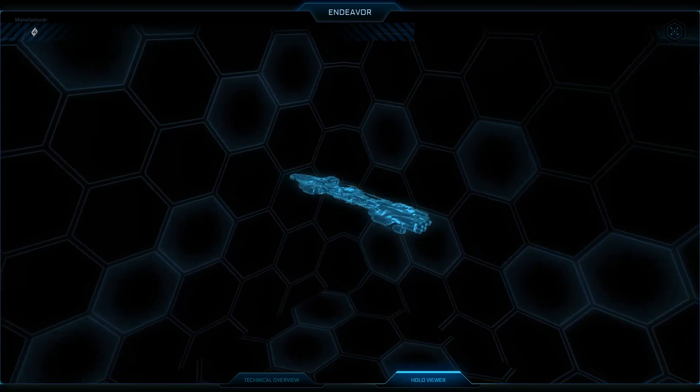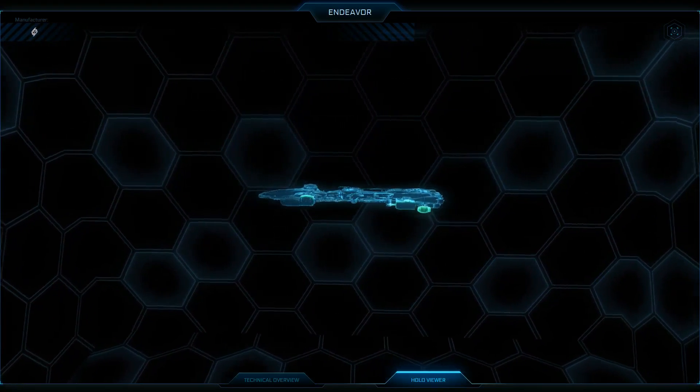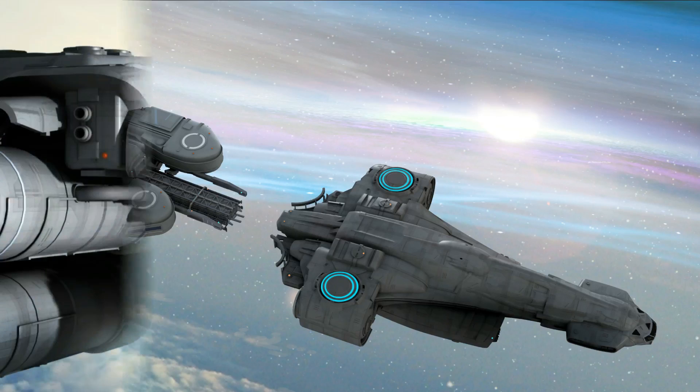Let's take a better look at the different stages of the Endeavor, starting with the first stage: the Explorer. The Explorer is the front part of the Endeavor — an armored cab with the ability to detach and operate under its own power in extreme conditions. It has very strong armor and shields to survive everything from micrometeorite strikes to survey missions close to a star's corona. It is equipped with all necessary exploration equipment, but it doesn't have a jump drive, so it depends on the Workshop to travel between systems.